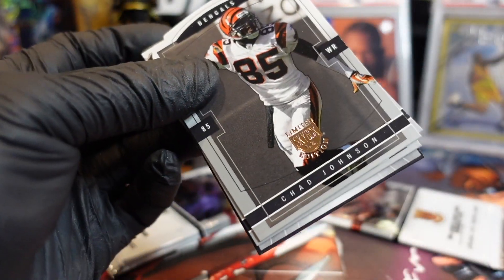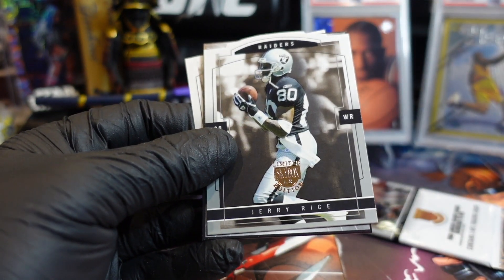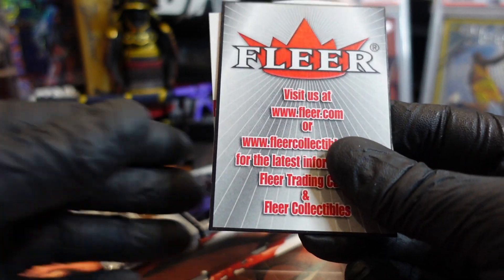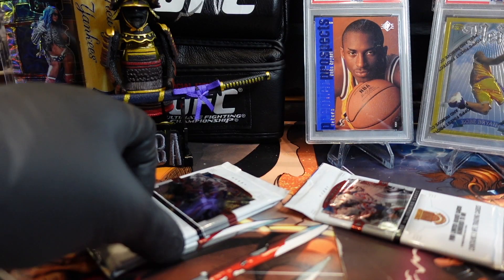You'd need that Dallas Clark — I know, I'd rather get Randy Moss. Dallas Clark and Jeff Saturday, the center, yeah. Oh, Jerry Rice on the Raiders — last year with the Raiders! And then Terrell Owens, T.O. So we got two mems in here.